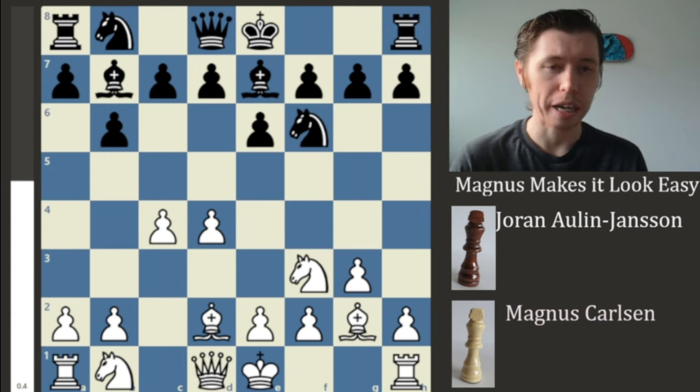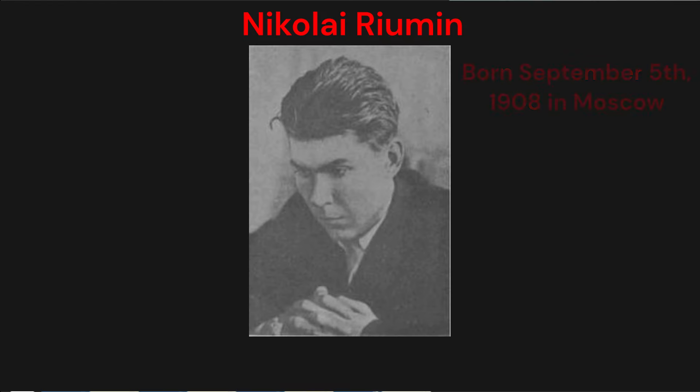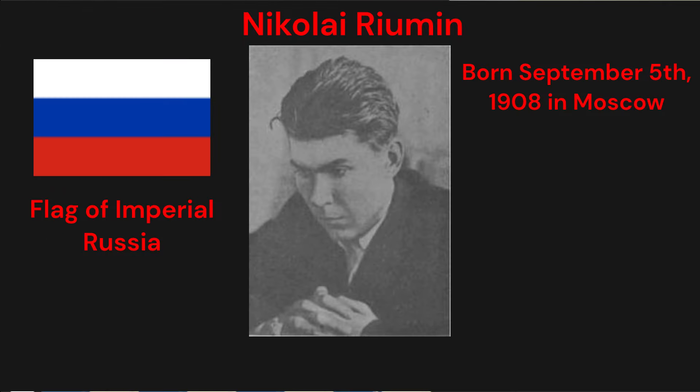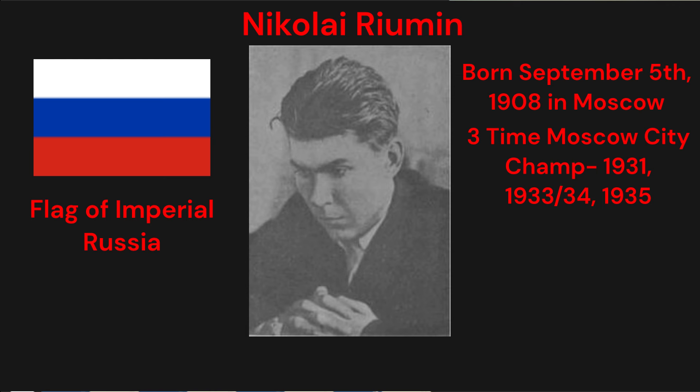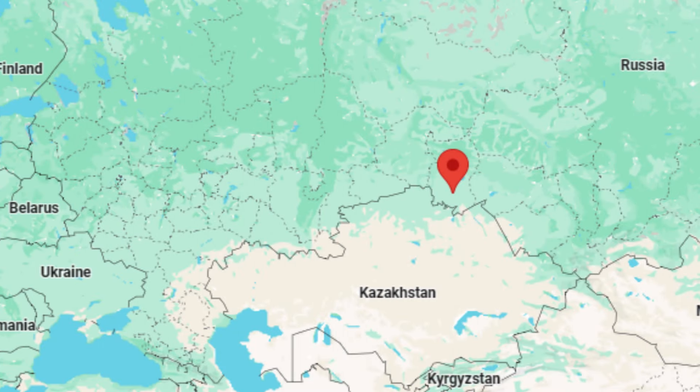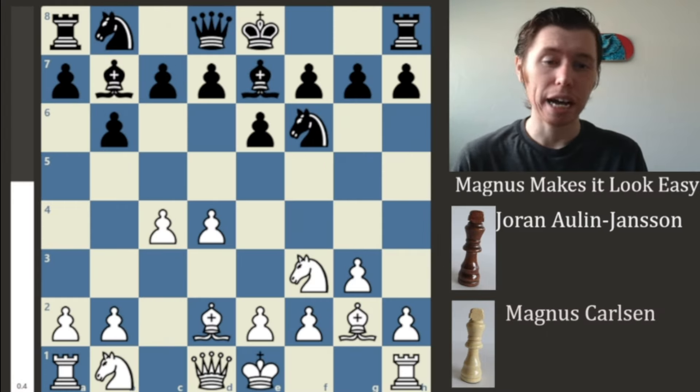That's a ridiculously long name, but let me tell you a little bit about Royman. Nikolai Royman was born September 5th, 1908 in Moscow, Russia, and he was one of the strongest Russians in the 1930s — a three-time Moscow City Champion in 1931, 1933-34, and 1935. He came second in the 1931 USSR Championship after Mikhail Botvinnik, who would eventually become World Chess Champion in 1948. His name is mainly connected these days to the Queen's Indian Defense, the opening we're looking at now. He died in 1942 in Omsk.